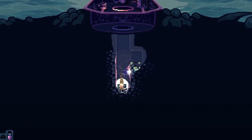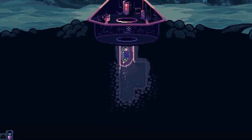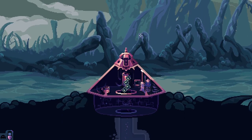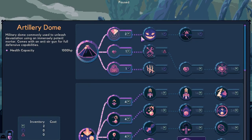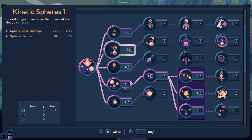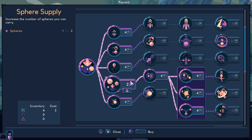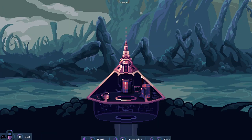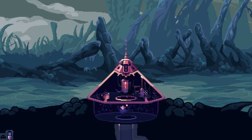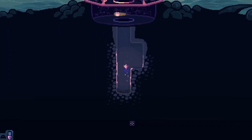He doesn't really deal damage on his own, he's very slow to mine. Let's get upgrades — sphere damage, top speed — oh, an extra sphere, let's get that maybe. I still only have one.